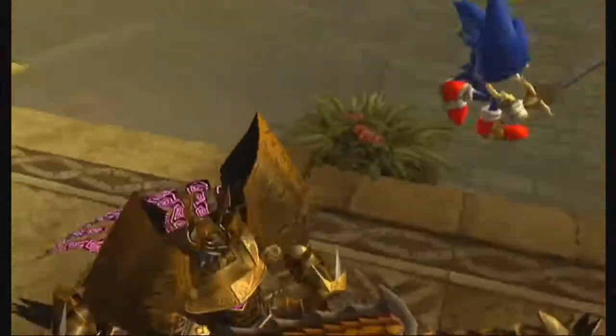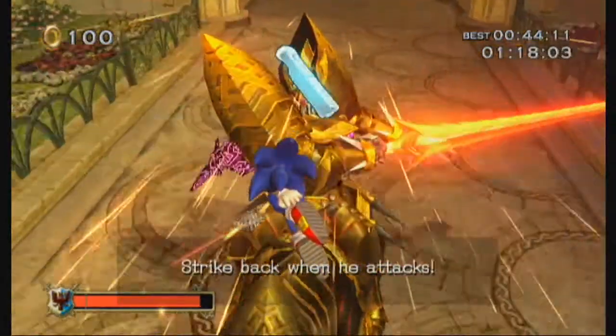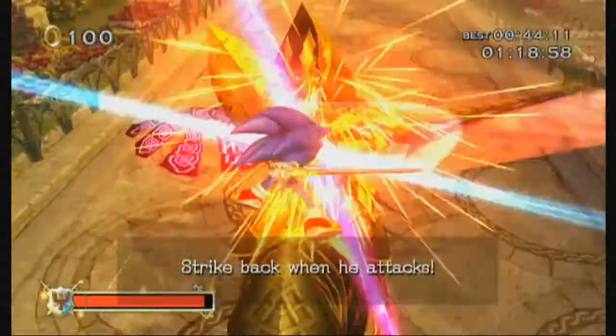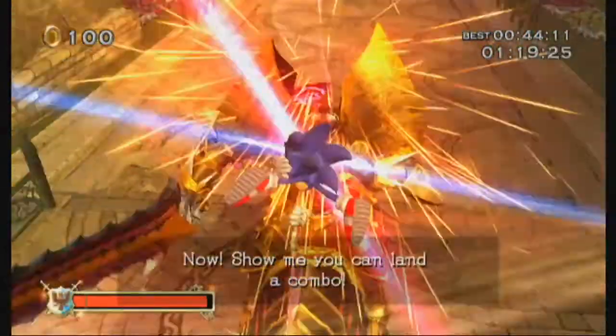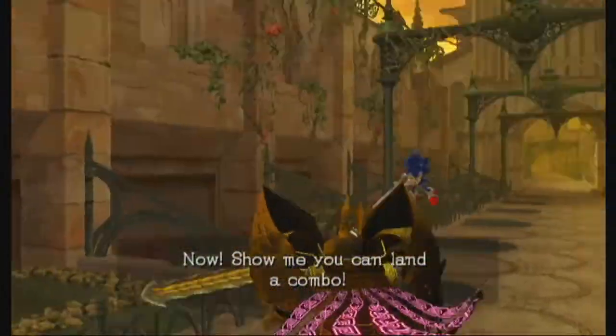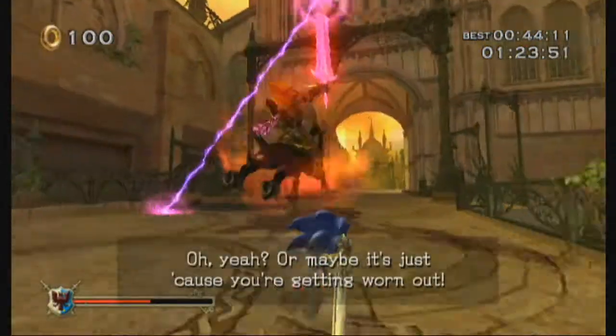Then as soon as you get close enough, a slash quick time event will trigger where you have to match the timing of Arthur's attacks, which is just a steady tempo of slashes. Once you've beaten back all of his slash attacks, go all Omni Slash on this guy and swing that Wii remote as fast as you can. However, that is not enough to put him down for good and you will be pushed away after a few seconds of slashing.